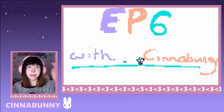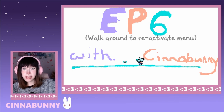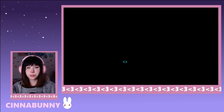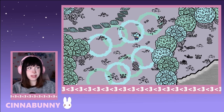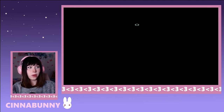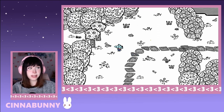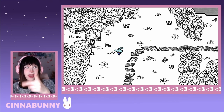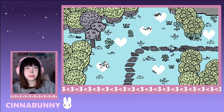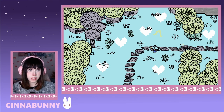Hello everyone, my name is Cinnabunny and we're in episode 6 of Let's Play Chicory: A Colorful Tale. On the last episode we finished exploring Potluck, and now we're in a really different area called Sips River. We're trying to explore that, and we're starting off by coloring this area.